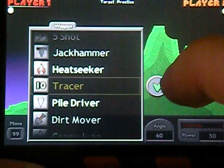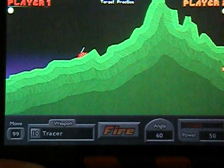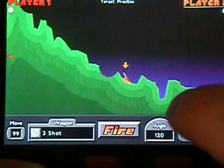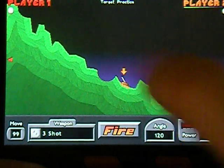Then you have non-damaging weapons that aid you. Like the tracer — it would tell me that if I shoot it, I can move my angle up five degrees and I will be right on him.